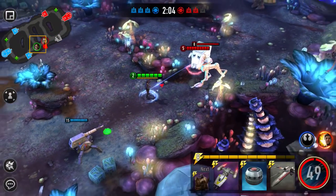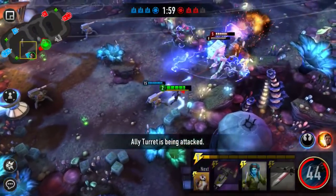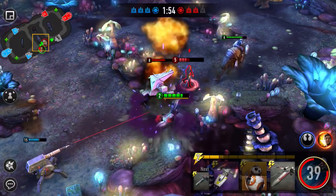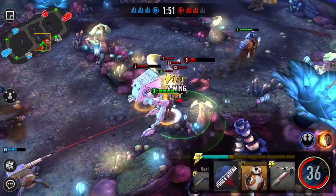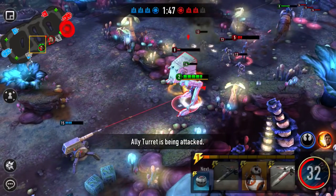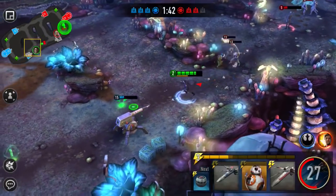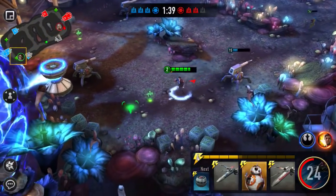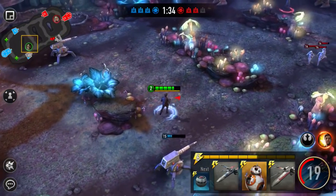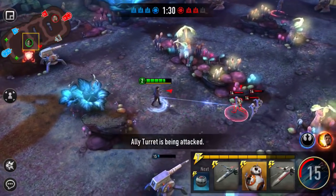We're going to bomb him, drop this, play this behind. I shouldn't have played my Bantha there — that actually made no sense. I thought I would cycle to BB-8, but it turns out BB-8 was really far away, so I wasn't able to cycle to him. We're probably going to have to take out this tower as well.